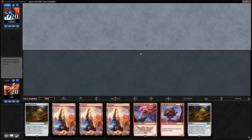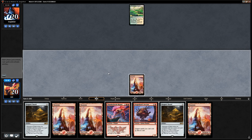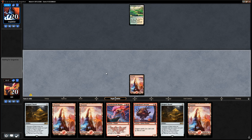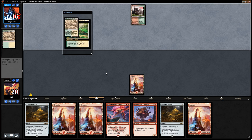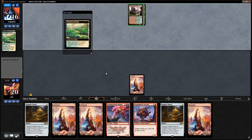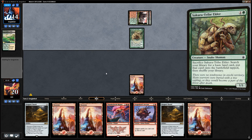We have a turn three Thunderbreak Regent. We could mulligan to look for sideboard cards, but we'll try keeping this hand to see if we can get there the fair way, especially if our opponent is mulliganing to find answers for Magus. Opponent did mulligan to five and for once doesn't have the turn one Search for Tomorrow. Even if they kill the servant it's okay since we have double Dragon's Horde to help ramp.